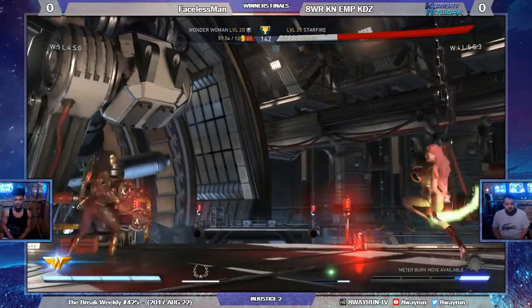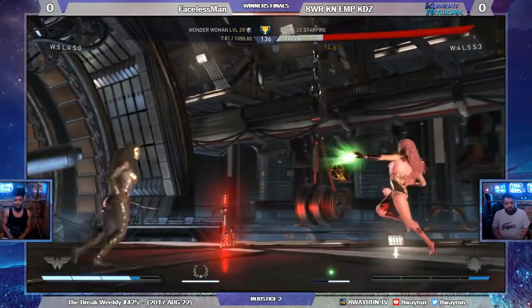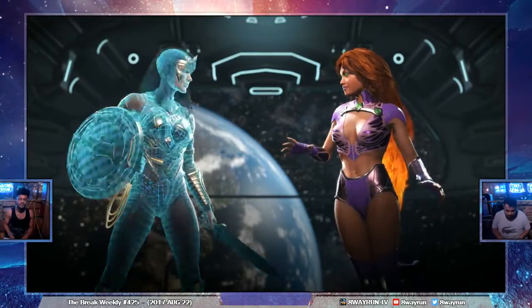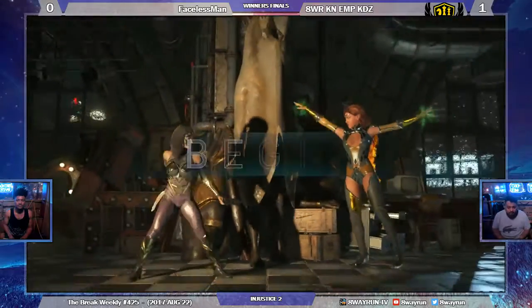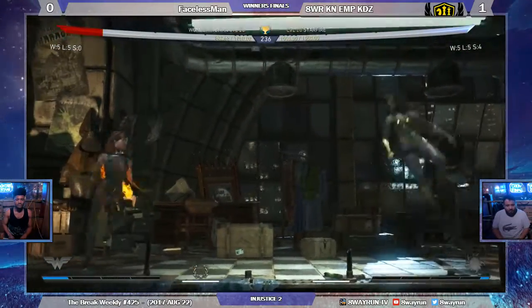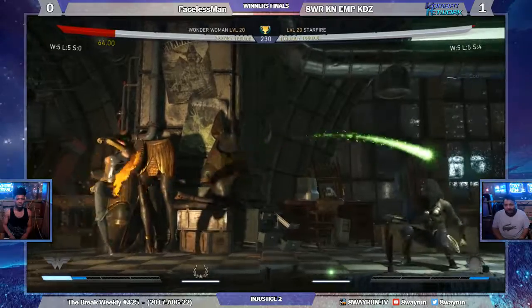KDZ looking in good shape. Faceless Man with the Wonder Woman rolls into the projectile. I will keep saying meter burn roll is not the solution to getting in on zoners, because it was a hard read. That is the controversial early exit — we do that in NRS games. Again, that jump back three, catching as he crosses over top of Wonder Woman.